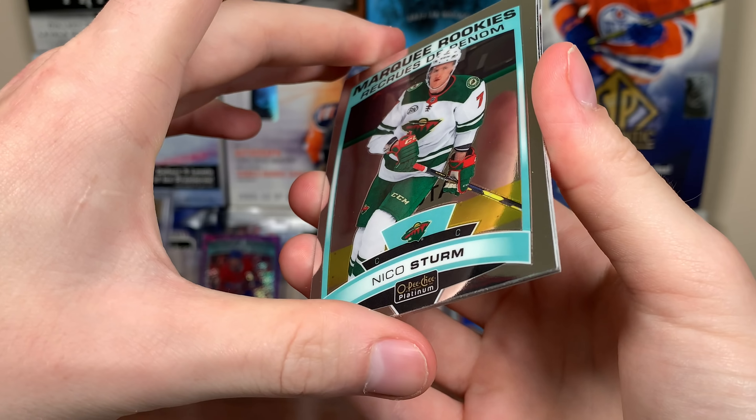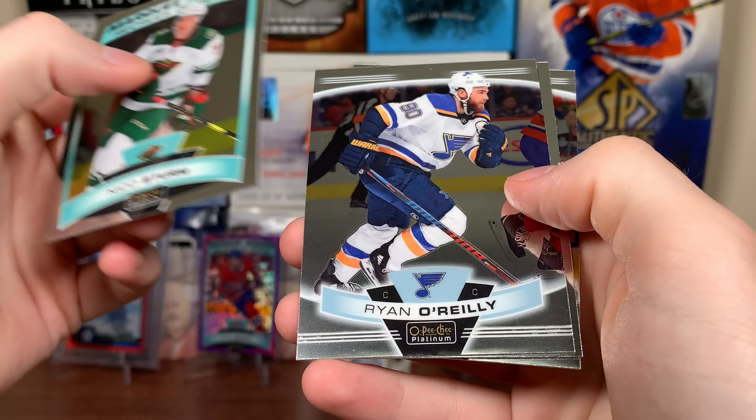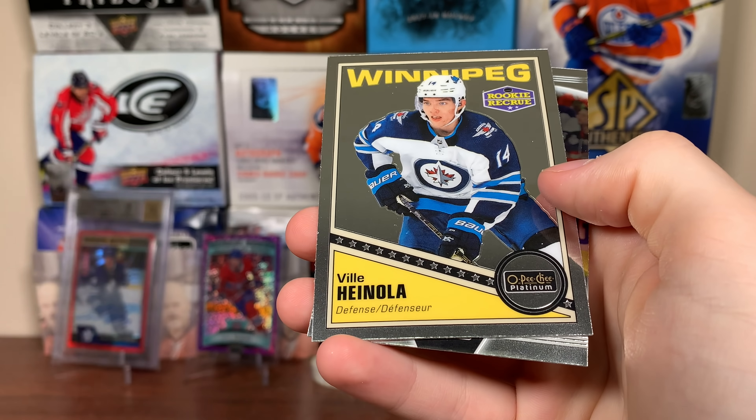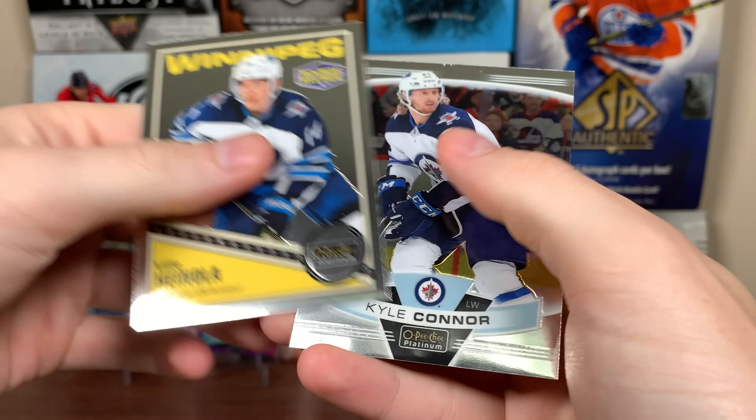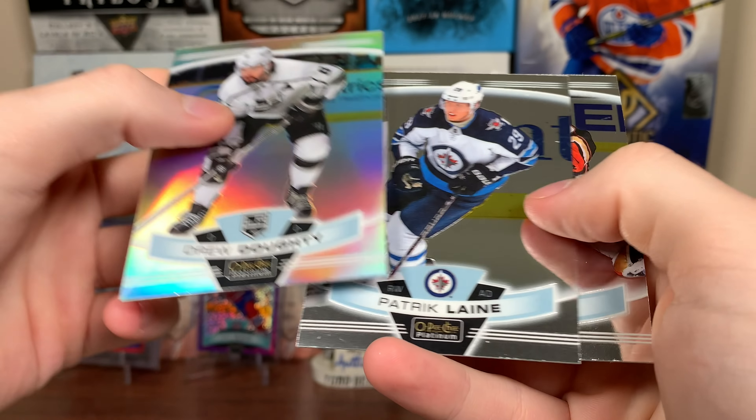I want to get into platinum but it's just - the highs are fantastic. I'd love to have a MacKinnon Emerald Surge - those cards are so sick. But box by box this product is not good. Nico Sturm, Ryan O'Reilly, Vili Hainola Retro Marquee Rookie, Kyle Conner - yeah, I'm hesitant with this product. Eric Brands Marquee Rookies, Drew Doughty rainbow, then Linna Gibson.